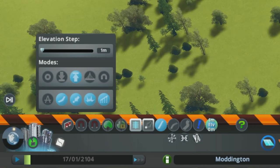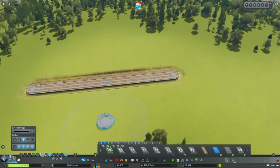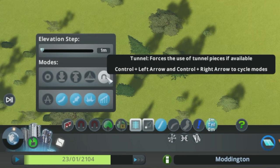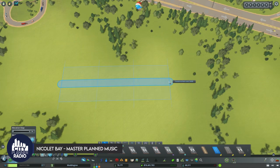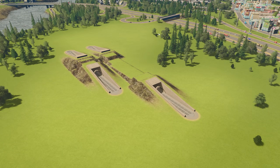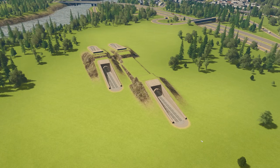The third button forces elevated pieces — great for creating a viaduct, giving you an elevated segment no matter what. The fourth forces bridge segments, giving you truss bands. The fifth forces tunnel pieces. If your tunnel is at least three segments long, you get two end pieces and one underground section. If it's two segments, you get a short piece of tunnel. This is useful for creating tunnels in unconventional areas or having a land bridge over the top of a tunnel.